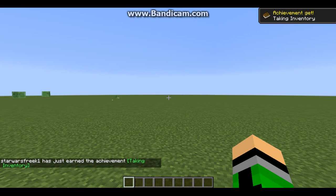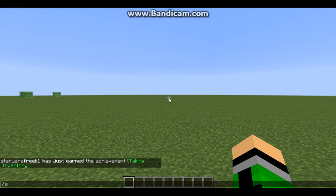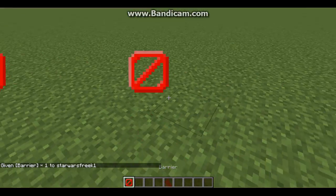First we're gonna get our barrier block. We're gonna do slash give, then click tab and it's gonna auto-fill your name. Space, tab again to autofill minecraft, then type b-a-r-r-i-e-r and click enter, and you have a barrier block.